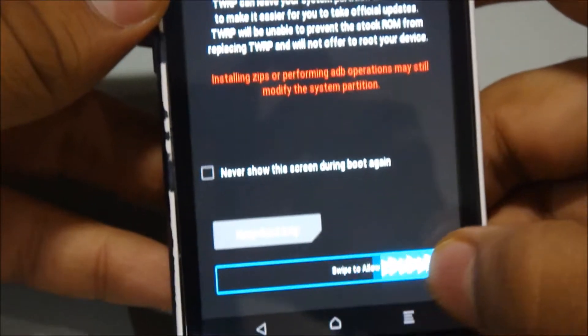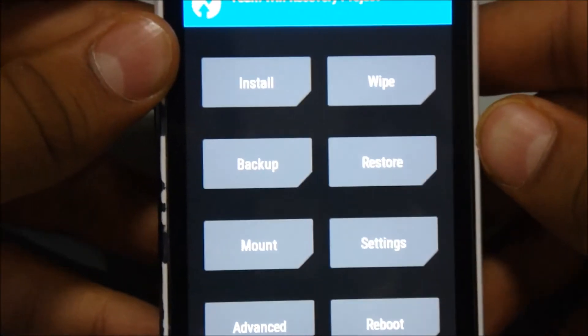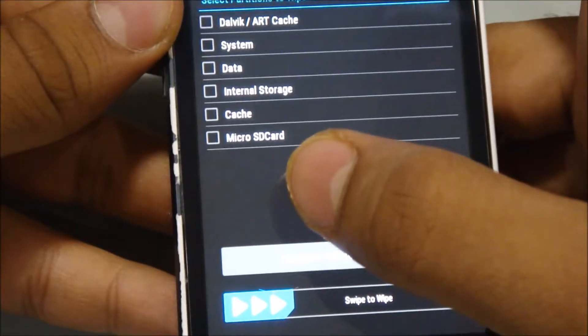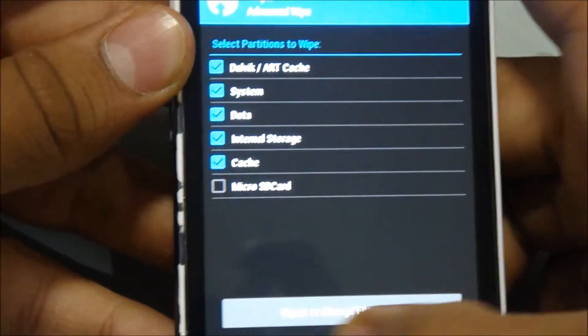Friends, you will need two files: the ROM file and the OpenGPS file — links are in the description. First of all, we'll need to do an advanced wipe of our phone. Select the first file options and wipe it.